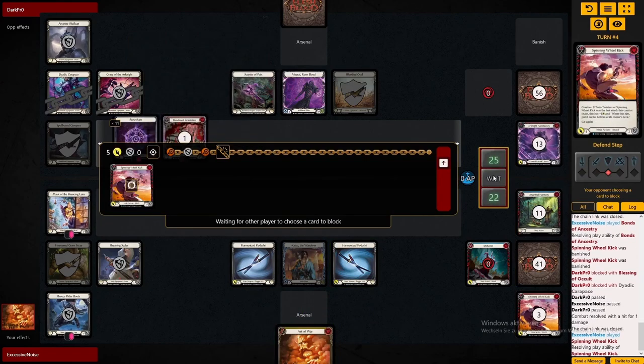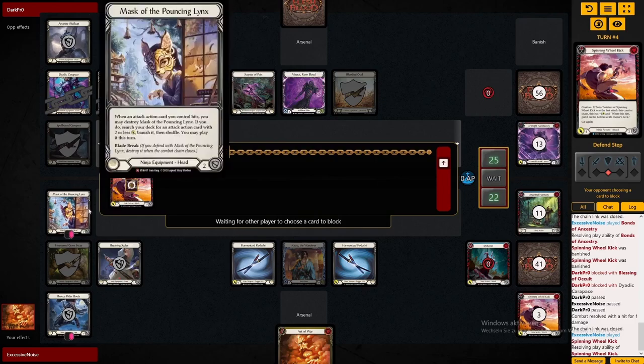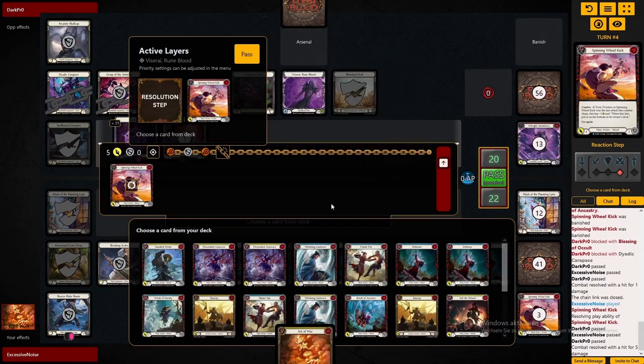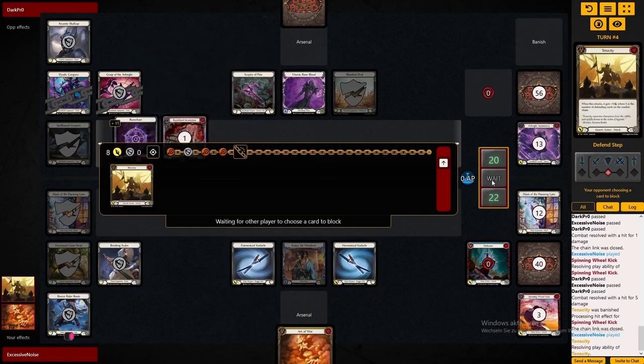A very interesting thing you always have to keep in mind as Katsu is how many cards the opponent has put into blocking this turn. Viserai has put up quite a bit — not only hand cards but also armor. Cracking Mask of the Pouncing Lynx here is extremely good — it's 8 value. Tenacity comes in for 2 normally, we get plus 5 from the 5 blocks Viserai presented, and 1 from Art of War. That's a huge swing. Tenacity and Mask of the Pouncing Lynx is the reason Katsu can still compete in the current meta.